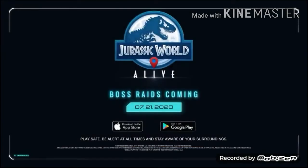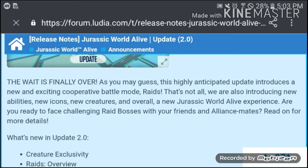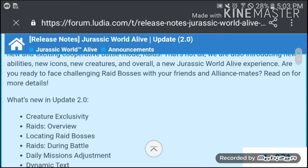Boss raids are coming on July 21st, 2020 — three days from now until the big update. The patch notes say the wait is finally over, as this highly anticipated update introduces a new and exciting cooperative battle mode called raids. They're also introducing new abilities, new icons, new creatures, and an overall new Jurassic World Alive experience.